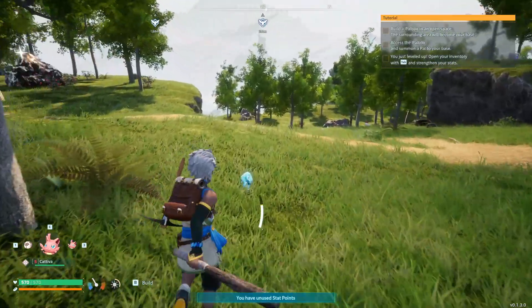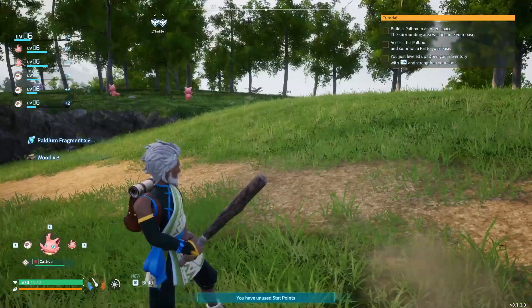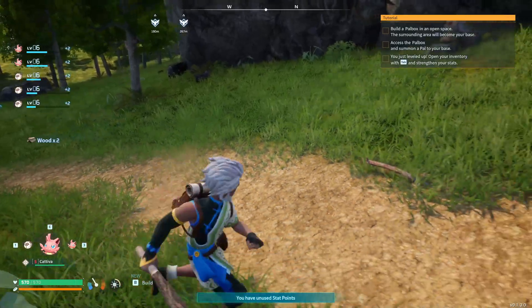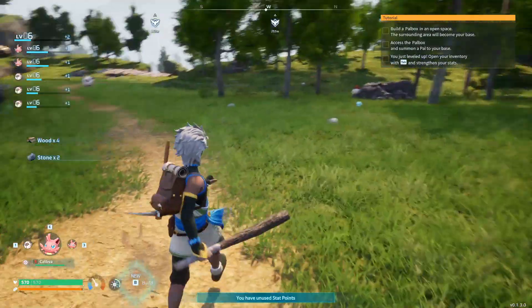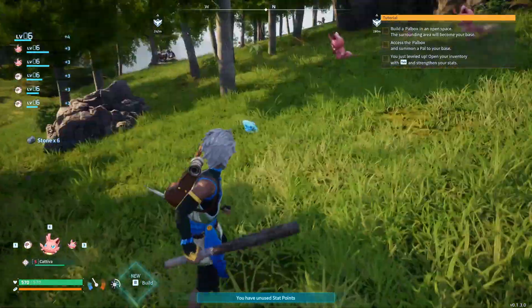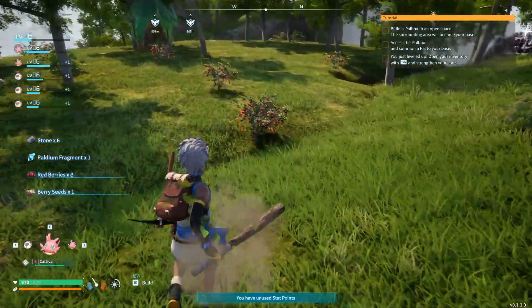The only thing chickens really do is move stuff from one place to another on your base, which isn't motivation enough to try to grab one as a pal, because it just takes up space. Let's grab some more berries.